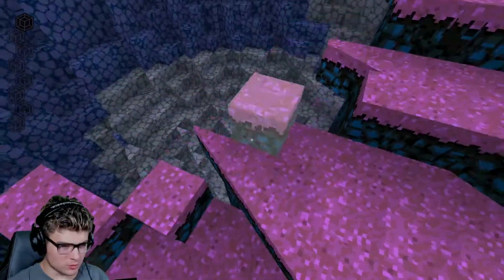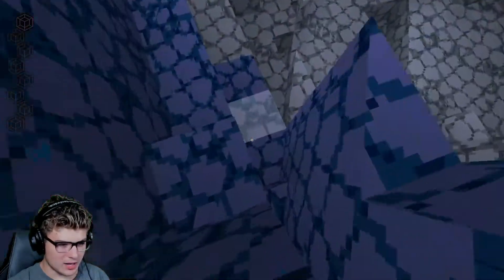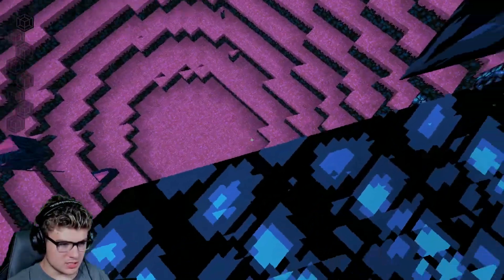I'm rotating my whole perspective. Blocks are triangles now. How does this work? I have no idea. I guess I can fall through them too. You can teleport to the top too, but this is already trippy.